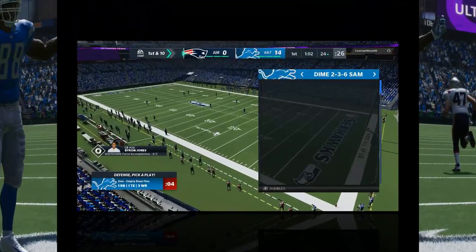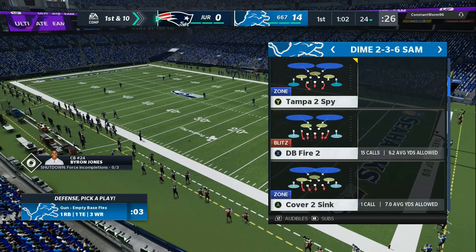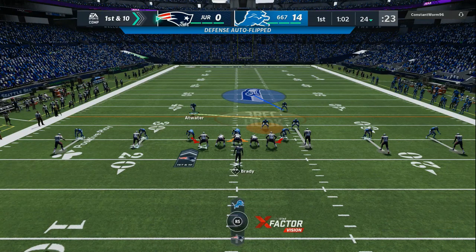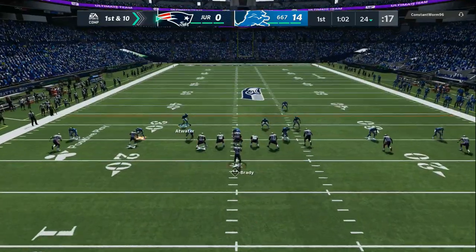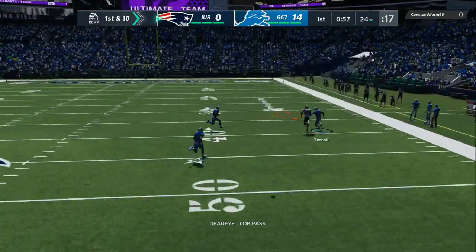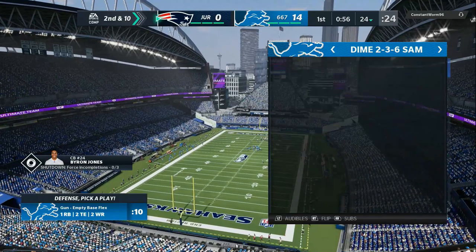We were able to defend wide open for a touchdown. Now he's going into gun-empty base. In this playbook — the New England Patriots — you can go into a bigger formation, get more cornerbacks on the field. We got three down linemen. I know that my opponent likes to pass the ball. So now I can take safeties out, put more cornerbacks in, go to coach adjustments, change it by speed, and now we have the advantage.